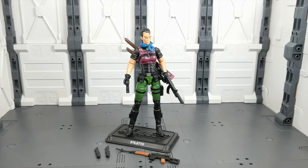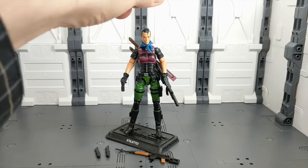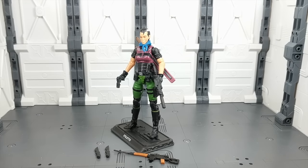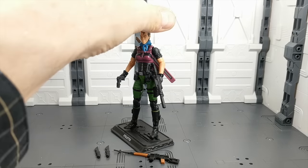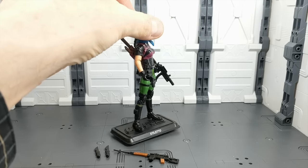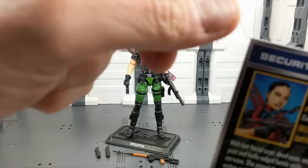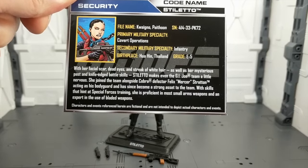Hey there — this is Justin from GeneralsJoes.com with another Generals Joe Intel review. This time we're looking at the new, brand spanking new, G.I. Joe 2016 toy line. I've already done a quick review of both Duke and Tombstone, and today we're going to be taking a look at Stiletto and Heavy Duty. Here is Stiletto first. I'm not reviewing the packaging this time around — it's pretty much the same blue two-pack design we've been seeing since 2014. According to her file card, she is firmly a member of G.I. Joe.